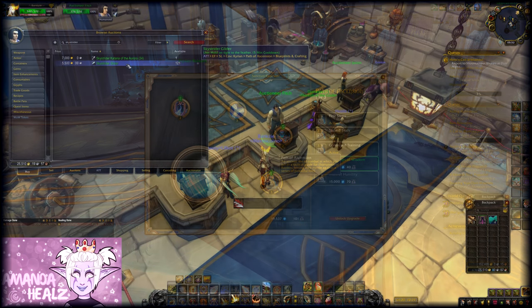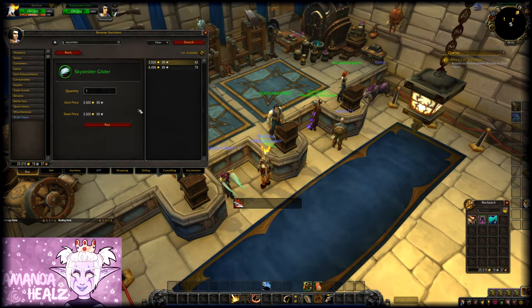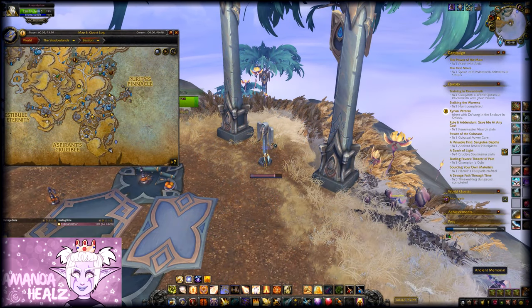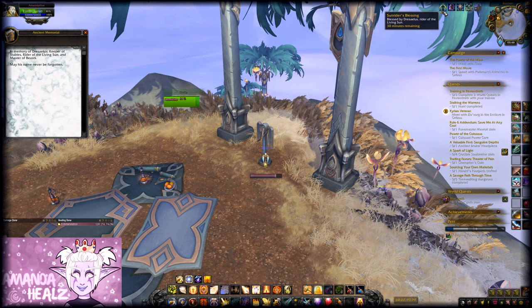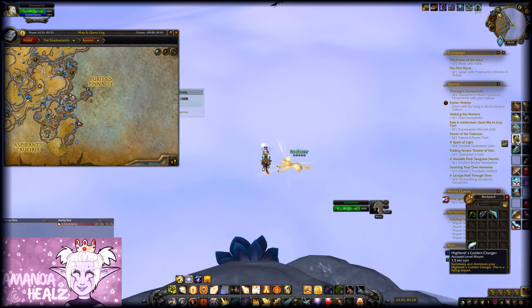I didn't manage to get around to doing this on my paladin, so I just bought one from the auction house. They were about 5,000 gold on my server — hopefully not too expensive on yours. Once you've got your glider and the rare is up, head to this location and click on the ancient memorial to get a buff.